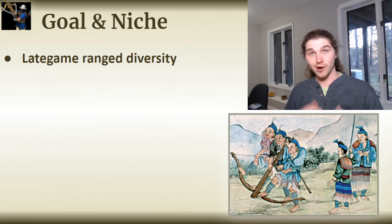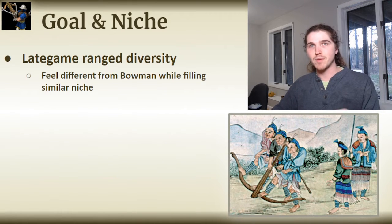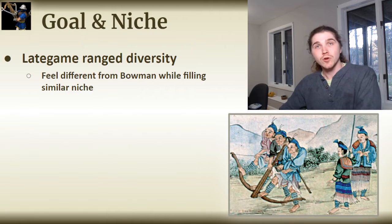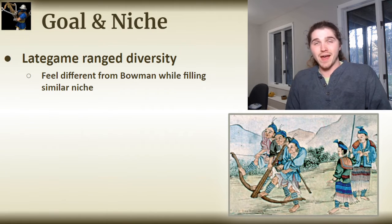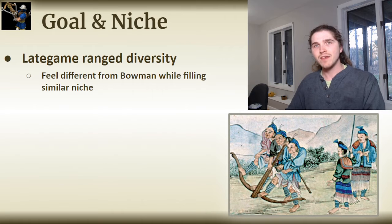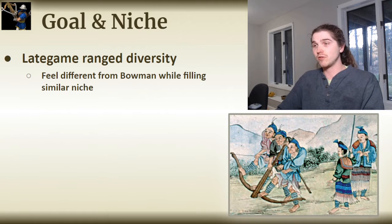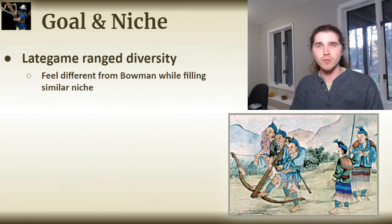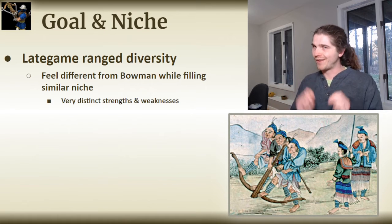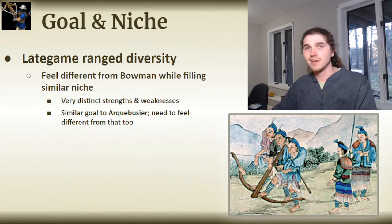My goal for the crossbow unit design — very similarly to my goal for my Arquebus design, which I'd highly recommend you check out — is to add more diversity in terms of late game power units. Currently, this role is served by the Arbalester, maybe heavy cavalry, or a unique unit at times, and I really think the game could benefit from more power units available, especially in the late stages. The crossbow design aims to do that while still feeling very different from the Bowman line and other potential ranged power units like the Arquebus. This crossbow design has very distinct strengths and weaknesses from both of the above, though it is a little more similar to the Arquebus.